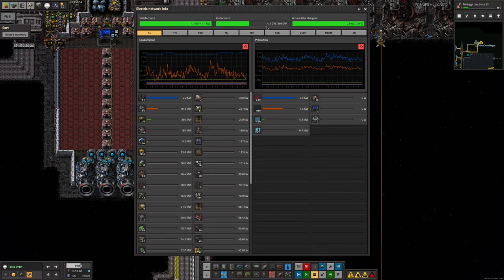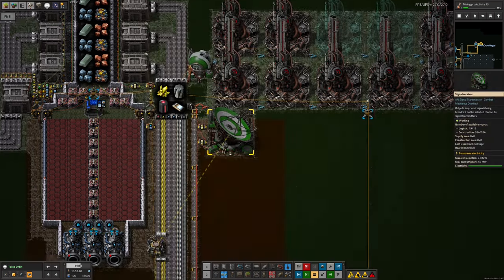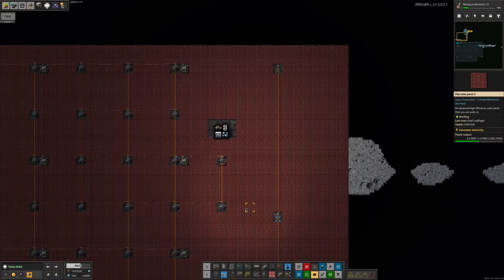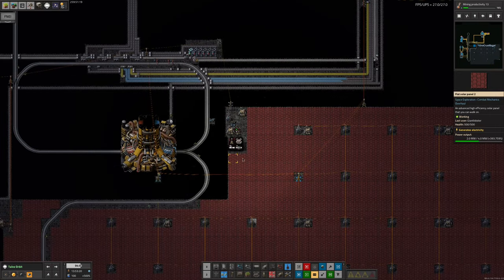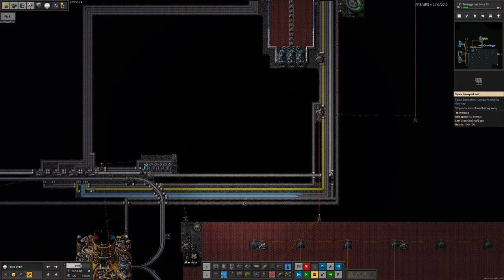At the moment power seems fine - only using about half available power. But the Naquium processing isn't running properly right now. Looking back over the last 10 hours, we can see we've been pulling power from the Holmium accumulators multiple times recently, which means insufficient power. We don't have many accumulators, so they discharge quickly and then we have problems - and clearly we have had those problems. This power area needs to be expanded further, probably down here and further out this way.